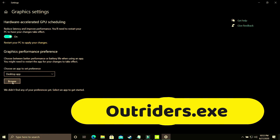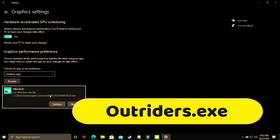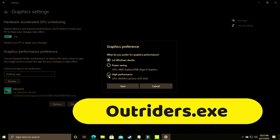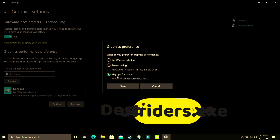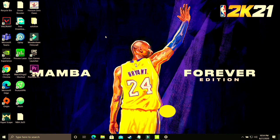Here you have to make sure you select a desktop app and browse for your game's .exe file. Since I don't have Outriders on this recording PC, I'll demonstrate with NBA 2K20 — just do the same with your game's .exe. Go to options and make sure you select high performance, which for me is Nvidia GeForce GTX 1650. Make sure it is set to your dedicated graphics card. Save these settings, restart your PC, and your game's performance will surely be boosted.